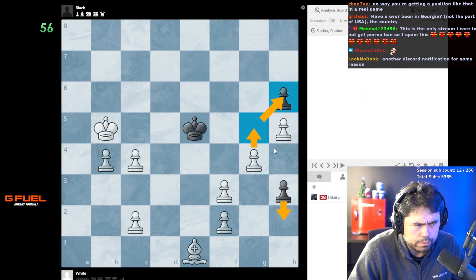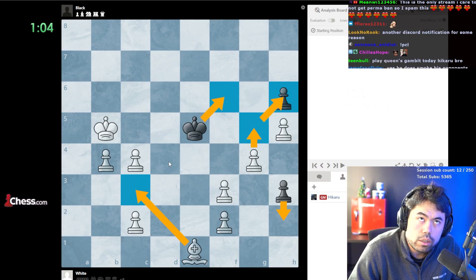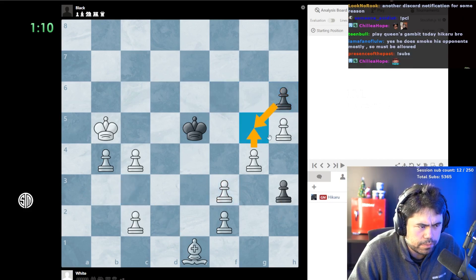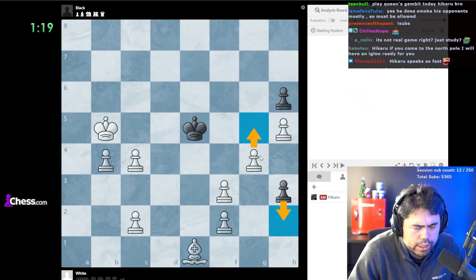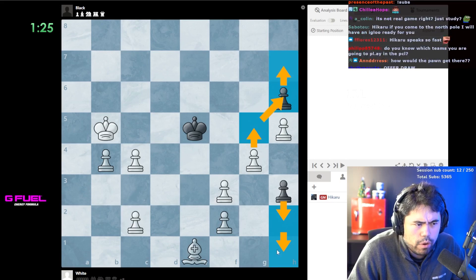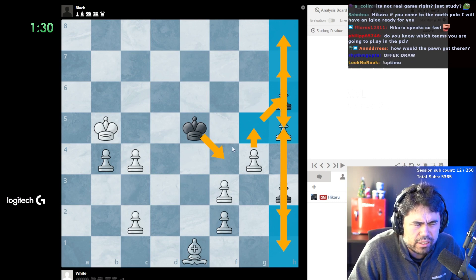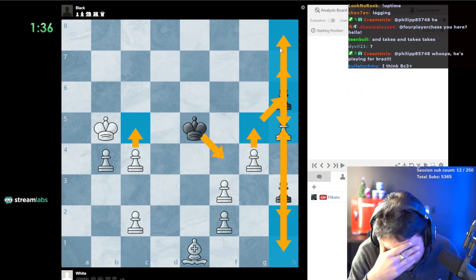After h2 you take, and then if king f6 you have bishop c3 and you're probably winning. Wait - g5, let's say takes, h6, king f6, bishop c3, king g6, bishop e5 is winning. So g5 h2 looks right, g takes h6 looks right, h1 queen, h7 looks right. However, black can then play queen h5, you make a queen, and he goes king f4 - and if you take it's stalemate. So you have to go c5, then he takes the queen and you're losing. So that's wrong.